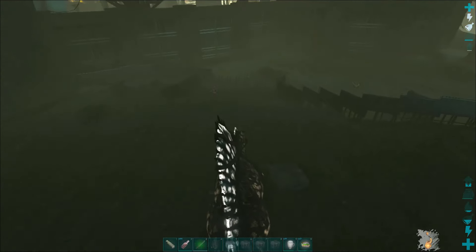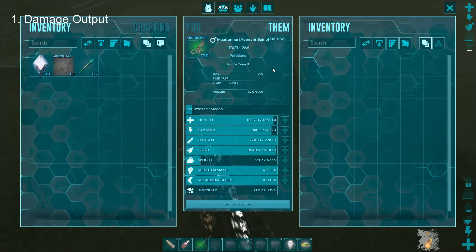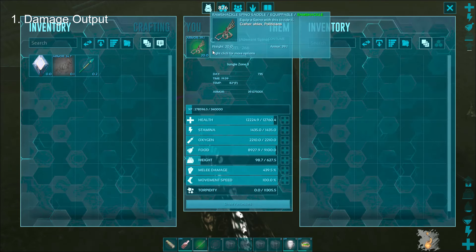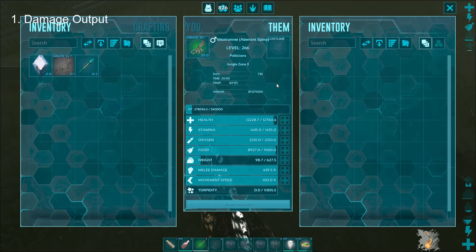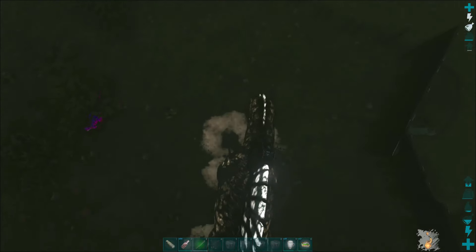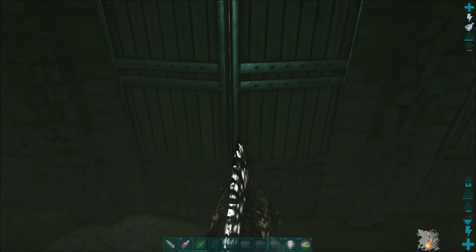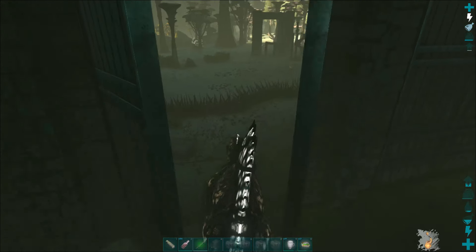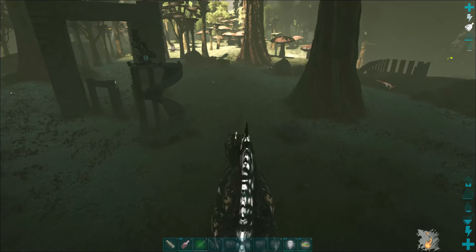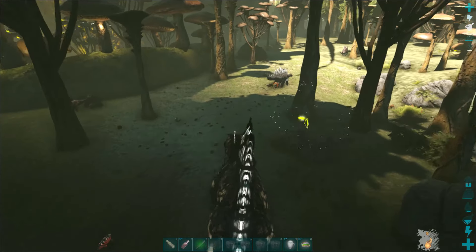The number one reason why you want a Spino on your server is because their damage output is incredible. This is a wild tame with a decent saddle — we use him for meat running, because they are incredibly fast. Without water they're pretty fast, but when they get into the water itself they can absolutely fly.